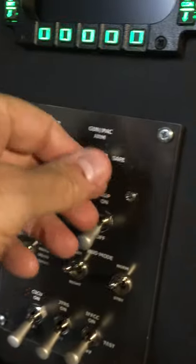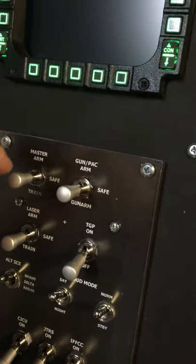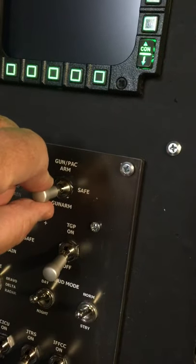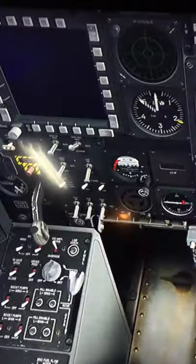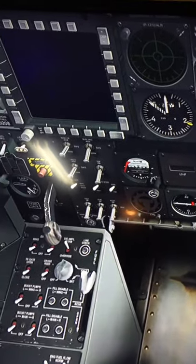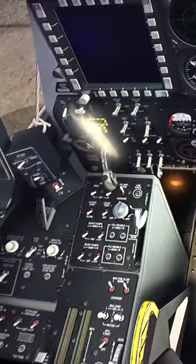Here's the emergency flood inverter, APU gen power, and the generator left and right. Then you see these are the locking toggles — you have to actually pull it out and move it up, and you'll see the matching one in the simulator.